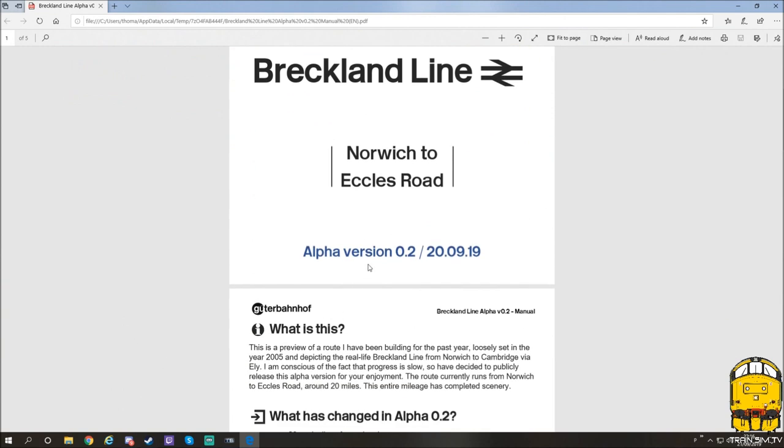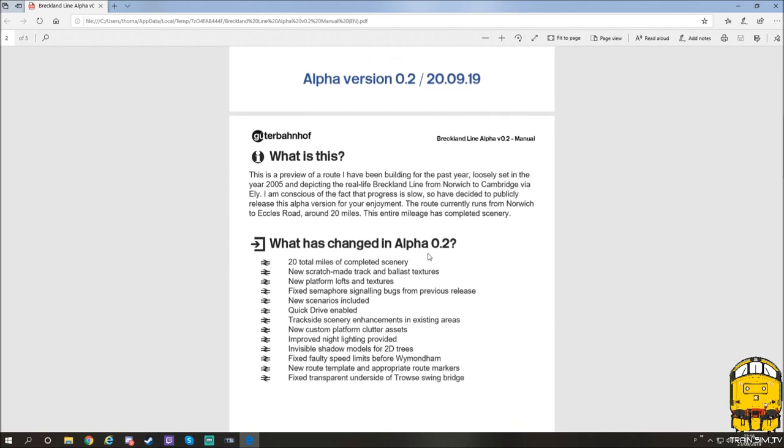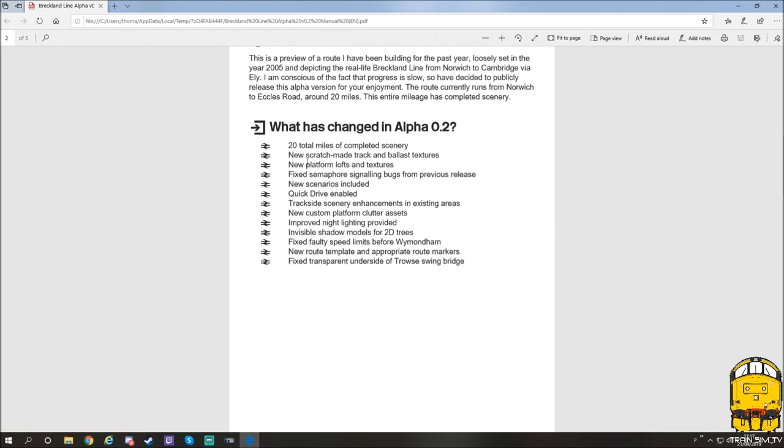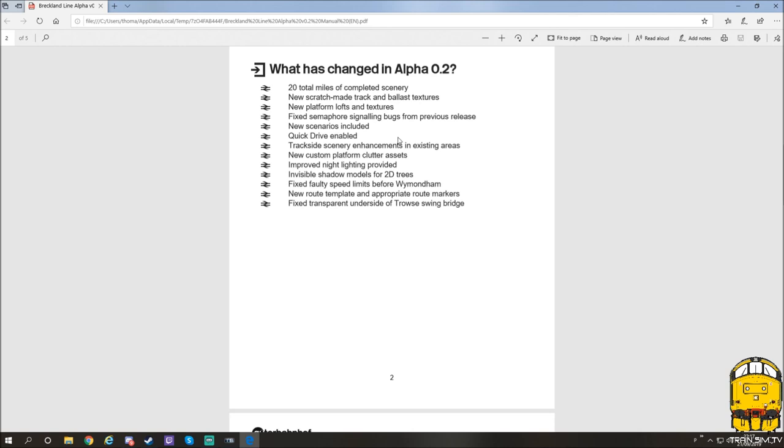Norwich to Eccles Road, alpha version 0.2, released on the 20th of the 9th of 2019. This is a preview of a route that Gutabarnov has been building for the past year, loosely set in the year 2005, depicting the real-life Brettland Line from Norwich to Cambridge via Ely. The route currently runs from Norwich to Eccles Road which is around 20 miles. What's changed in alpha 0.2: 20 miles of complete scenery, new scratch-made track and ballast textures, new platform loss and textures, fixed semaphore signaling from the previous release.